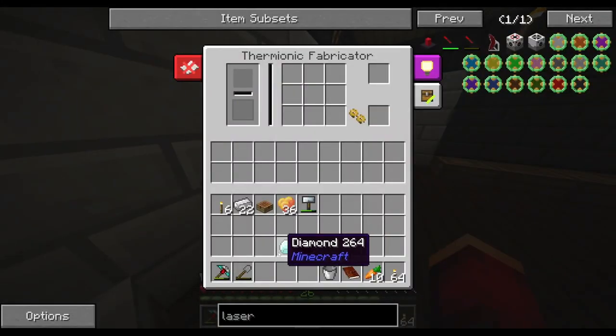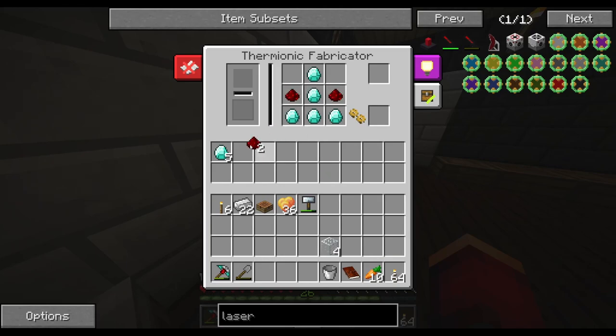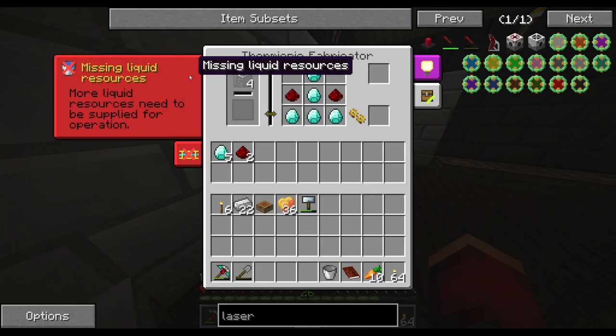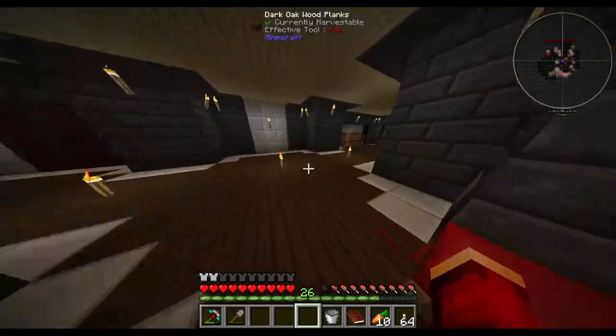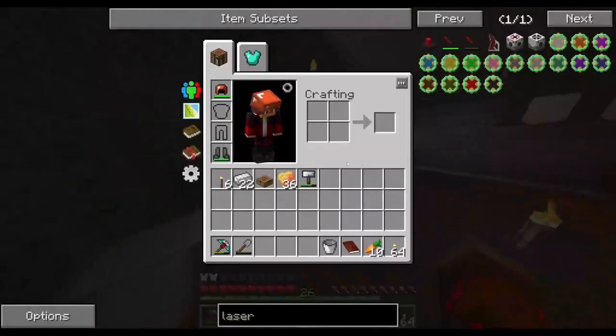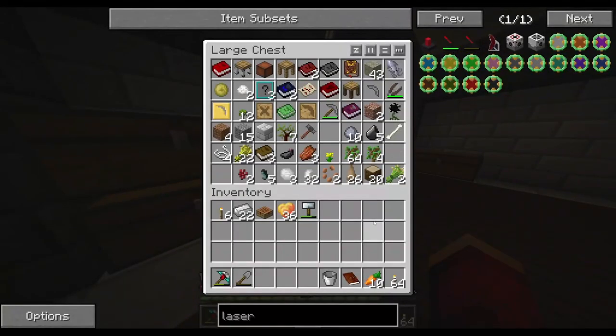If we go ahead and put these things in, we have to select the recipe - like that - and put it in there. It tells us how much we need to melt the glass, but it's missing the liquid. It also tells us it doesn't have power. So in order for this to function, what we need to do is put something that produces RF.